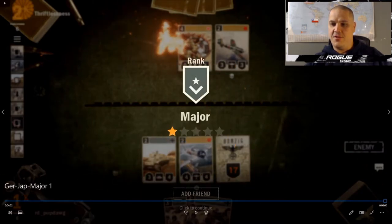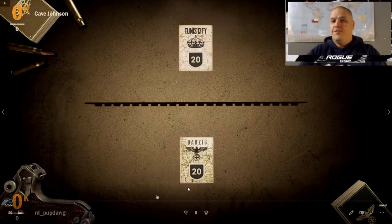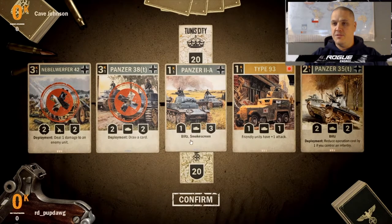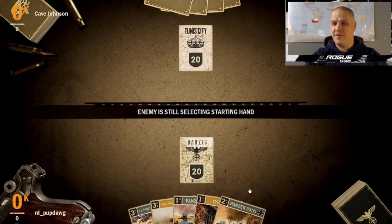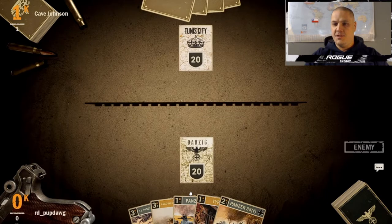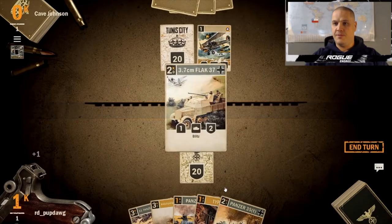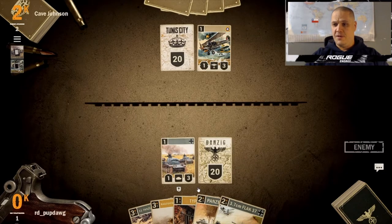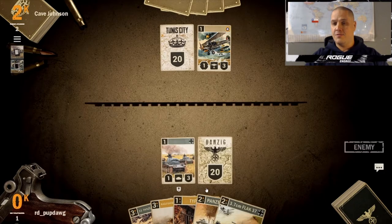Let's look at a game later on in the Field Marshal ladder. Game two, for one-star General. We Mulligan out the three-drops, keep the one-drop, Type 93, and Panzer 35T. Unfortunately we didn't get any one-drop infantry to trigger the Panzer 35T. Kagashima is quite late. We get the one-drop with another panther down, the 1-3, and we could play that into the Flak. Let's see what the opponent does.